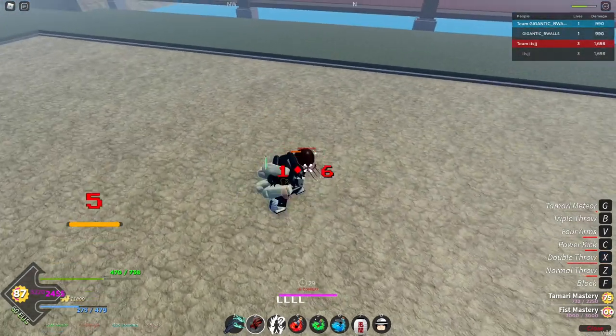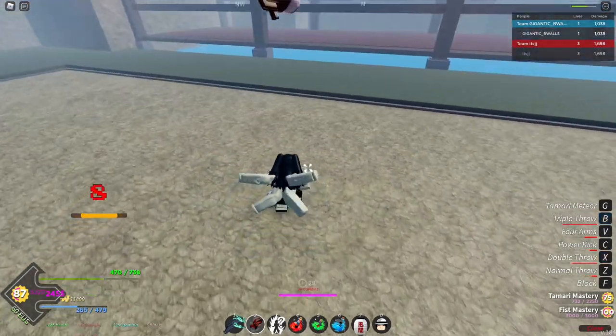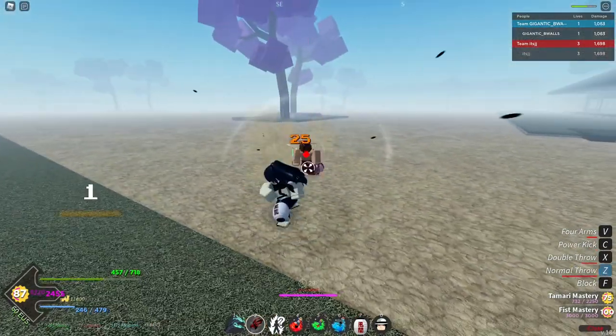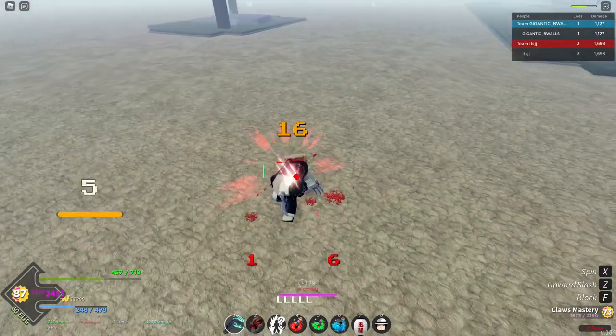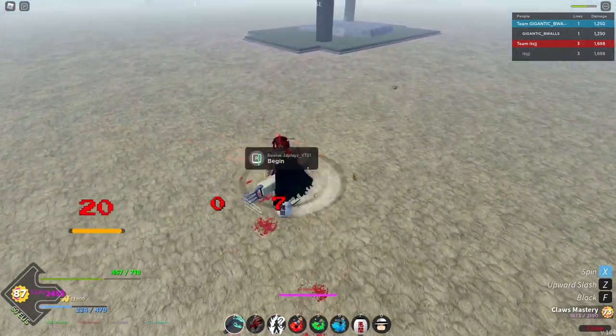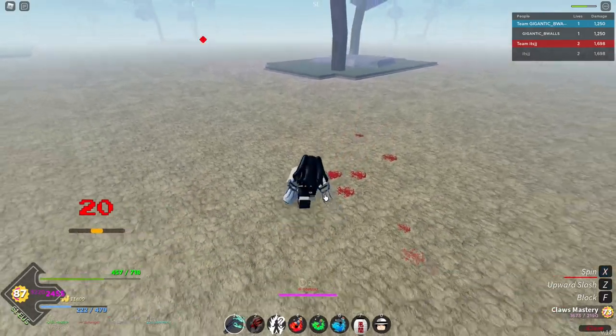There we go — one, two, three, four. Oh — I forgot how that move works for a second. There we go, break his ankles, hit him with Tamari, then one-two-three-four, then spin — he should just die to this. Come on, there you go, lovely. What key does this guy even have gripping on? Not too sure.